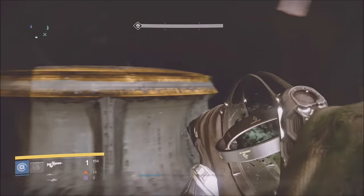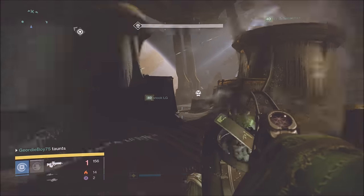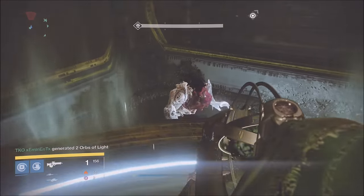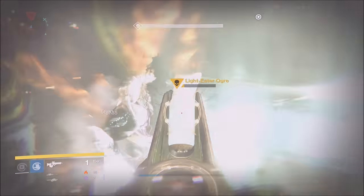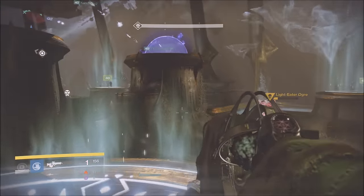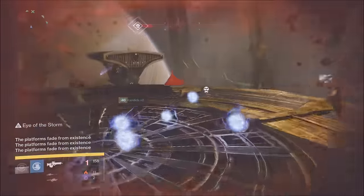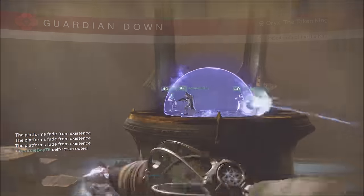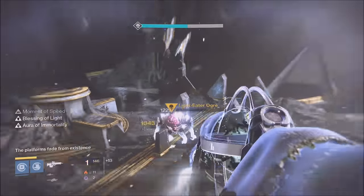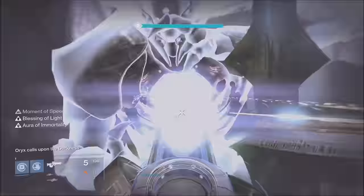As the floater, if someone goes down you have to take over their position — know what every role is doing. I recommend having your team watch this video and learn the strategy inside and out. For ogre management, people helping to shoot ogres should stop at 20% health and let the floaters get them down to one shot. I died somehow — that's what self-res is for. At this point we just needed one more blight; you need 16 blights total to kill Oryx.